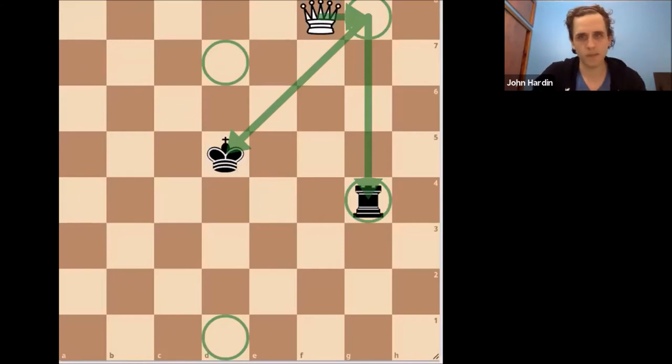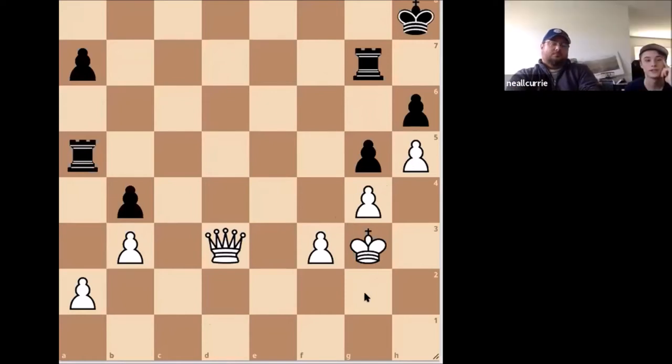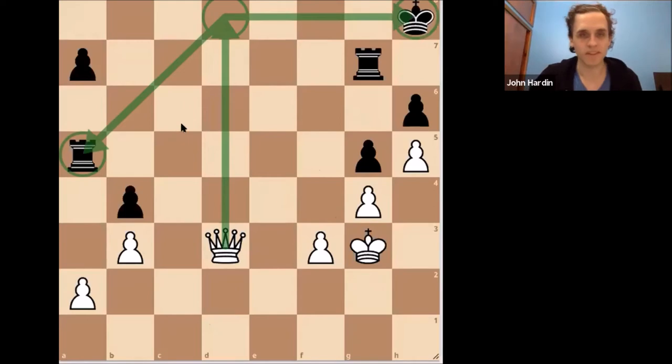Theory done. Let's move on — this one should be familiar; it's a pattern we've already looked at, just with more pieces on the board. Brian Curry, you want to unmute and give this a shot? Queen to D8 again. Thank you — queen to D8, picking up the loose rook.